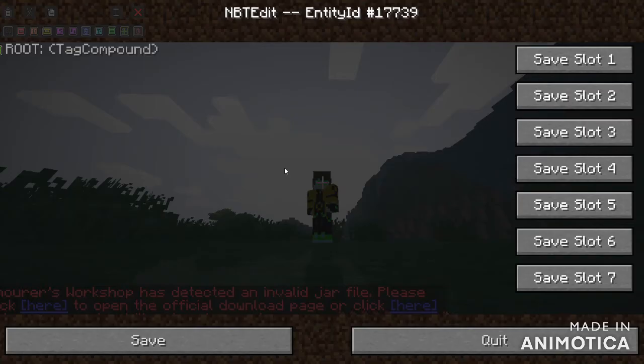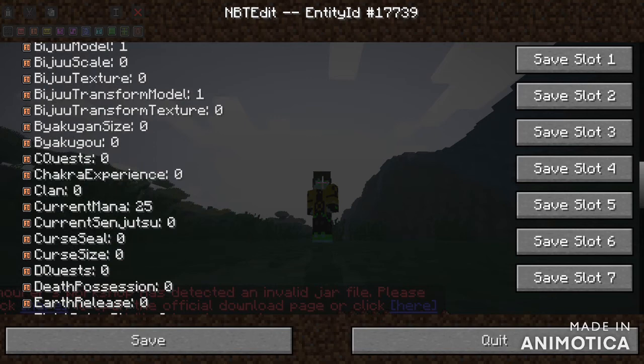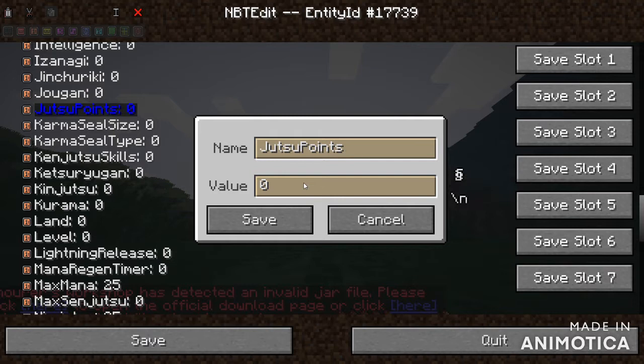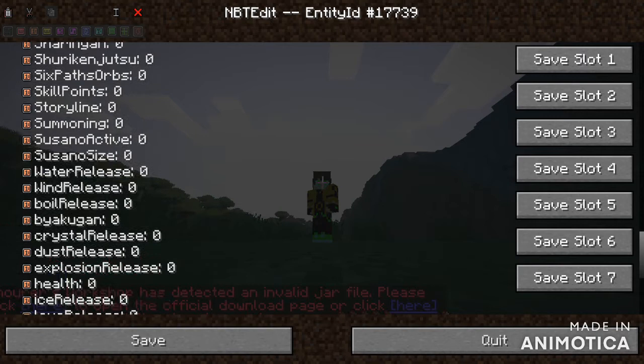I'll leave the link in the description for this mod. Go into chakra player, then scroll down. First of all, you're going to want to give yourself some YouTube points — I'm just going to give myself quite a bit. Then for ninjutsu, you want to put that to very high so you can use the Rinnegan jutsu.